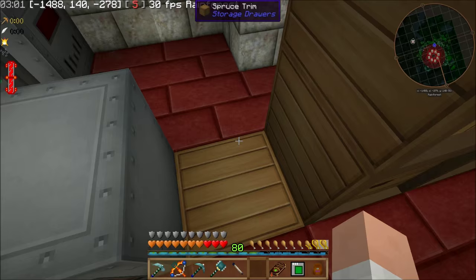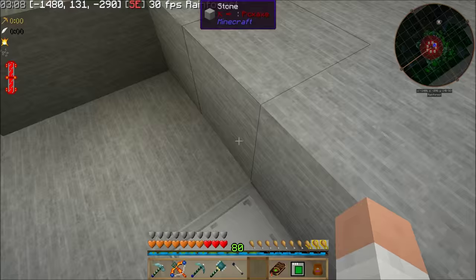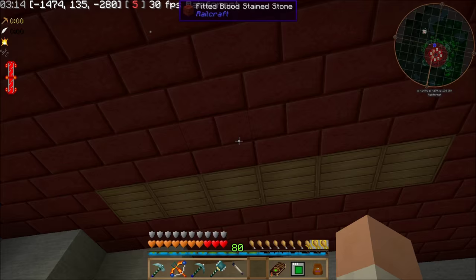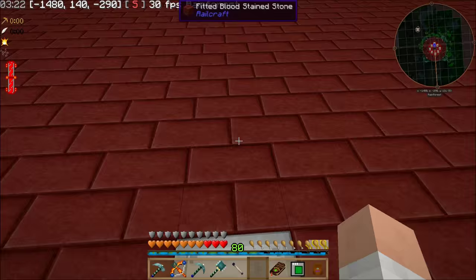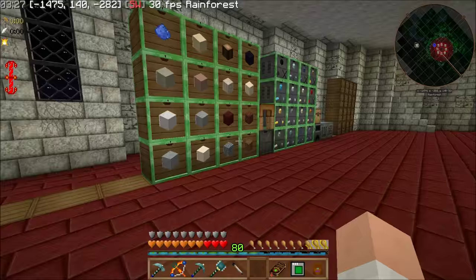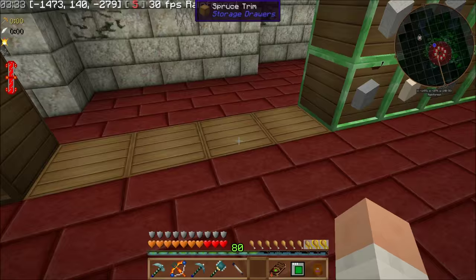Right here I've got spruce trim coming from this bank of drawers over to this bank of drawers so that the drawer controller can see those guys across that gap. It does kind of break the pattern of the floor, but that's okay. I will probably put something like tables or extra machines depending on how many recipes I set up, if I ever get around to doing auto-crafting with ME.